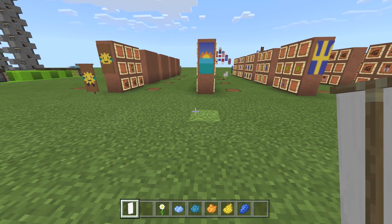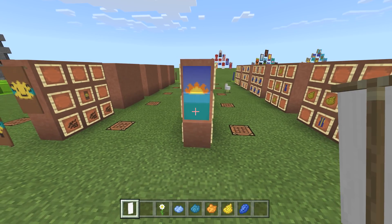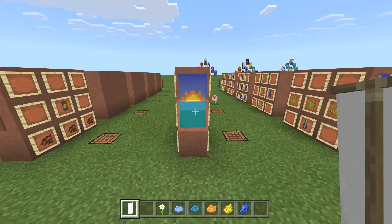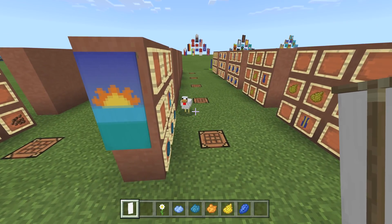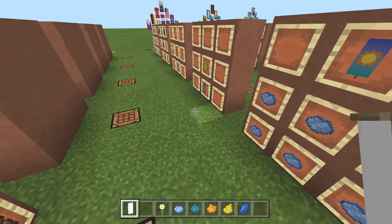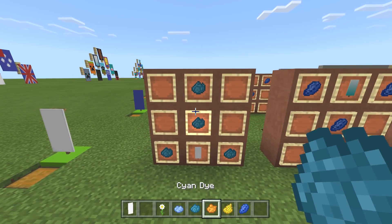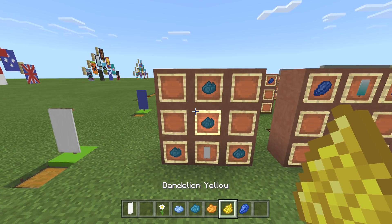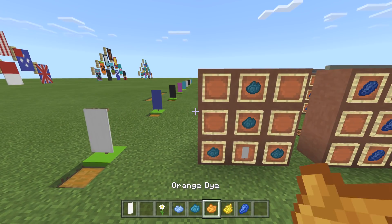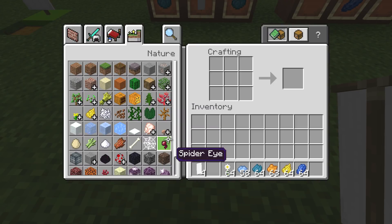Now we're gonna head over and take a look at a beautiful ocean sunset - it'll go good in any of your beach areas. This one's gonna involve oxide daisy, light blue dye, cyan dye, orange dye, yellow dandelion, lapis lazuli, and start off with a white banner. We're gonna take that white banner and do an upside down Y with the cyan.